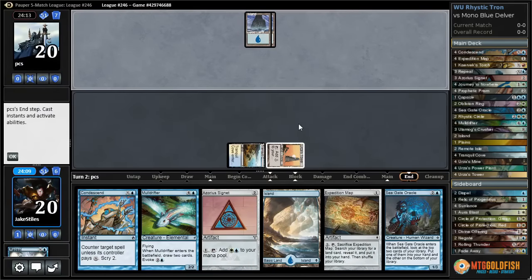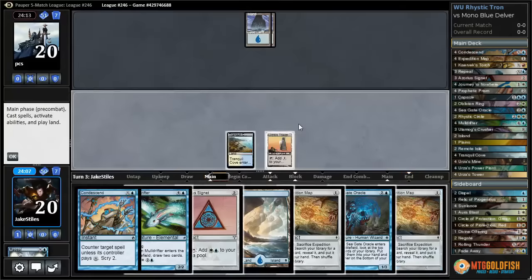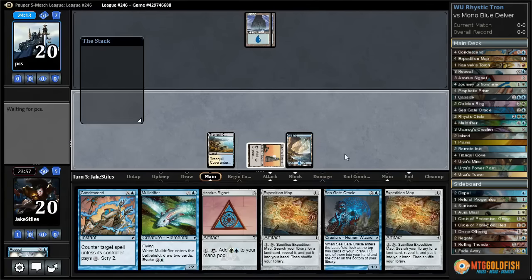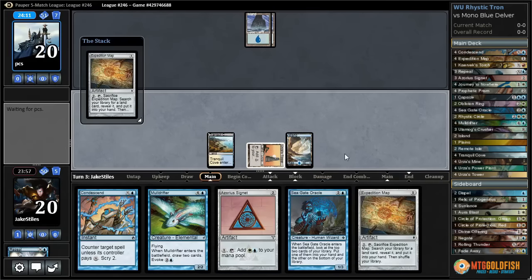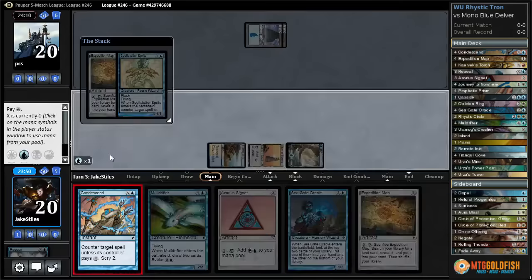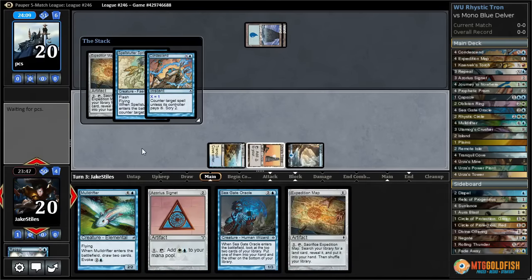Our opponent has decided to let Delver of Secrets get Repealed. It's our turn now — we can hold up Condescend, we can play a Seagate Oracle. I think I'm going to play an Expedition Map and hold up Condescend for one. And if that doesn't work — Spellstutter Sprite. I'm going to go ahead and counter this. If we let this resolve it counters our Expedition Map, so I'm going to Condescend for one to get rid of the Spellstutter Sprite.